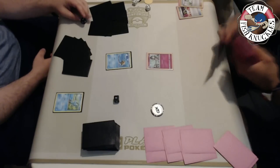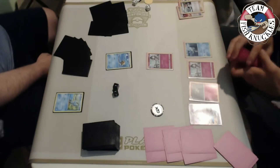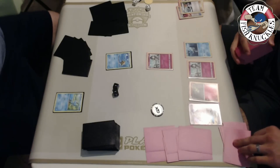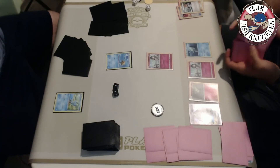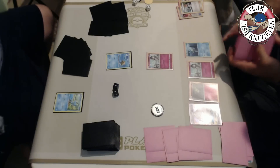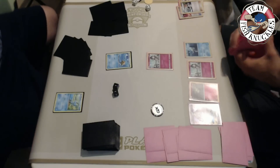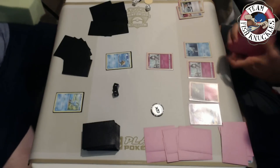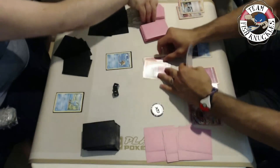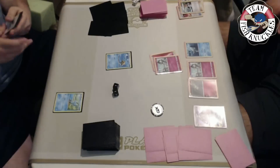This is the turn one you want if you're the Gardevoir player - get the Lele, use Brigette, get those three guys out. He's got the turn two Rare Candy Gardevoir in hand as well. He attaches a Fairy energy to the active and passes - he already played a supporter card in Brigette. All I really need for next turn is energy - as long as we get energy we're okay. The only thing we need is maybe another Froakie. Vlad could have a Rare Candy Gardevoir energy Lysander play if he top-decks that Octillery.